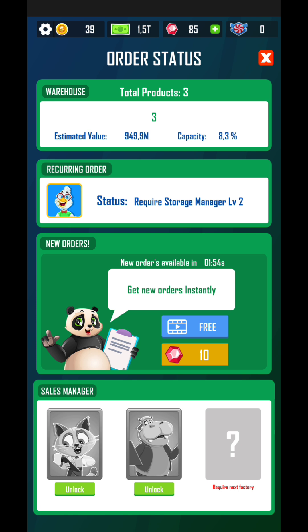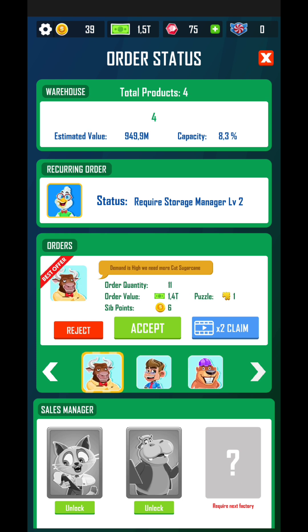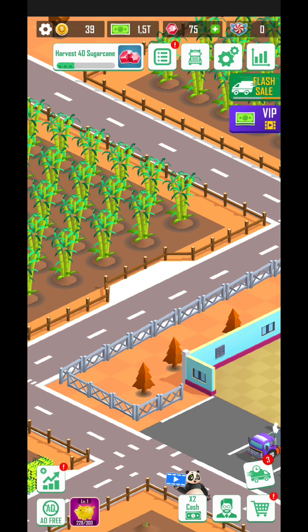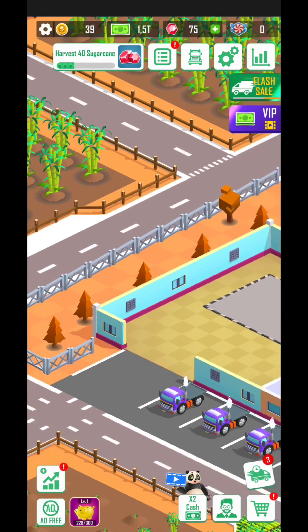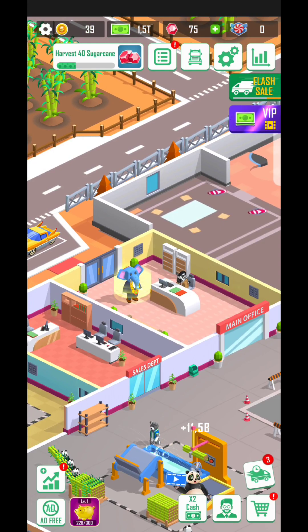If you don't want to wait up to 10 minutes, you can watch an ad and skip the waiting time. I'm going to consume gems since I'm not going to play this game anymore. You can select a specific mission — go for the one that offers the most cash, because the coin reward doesn't seem to change.